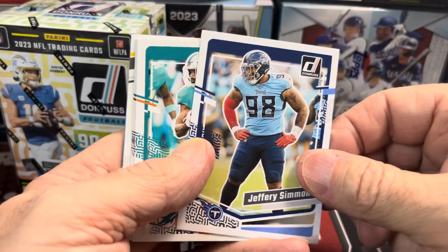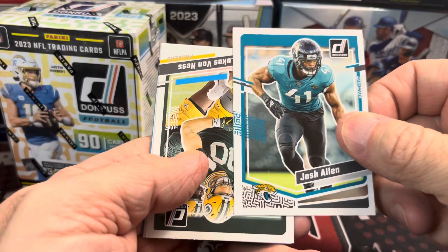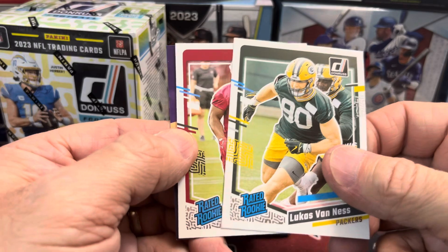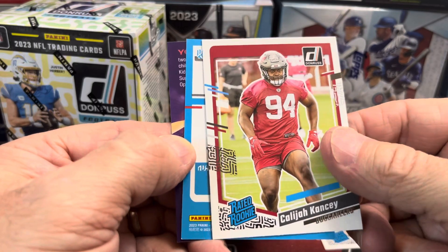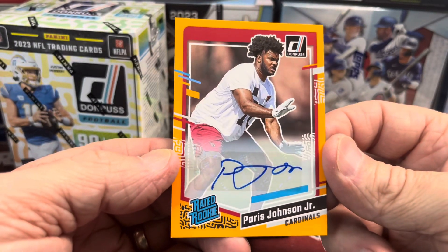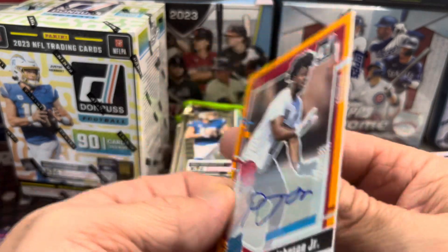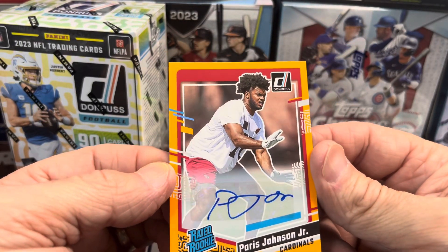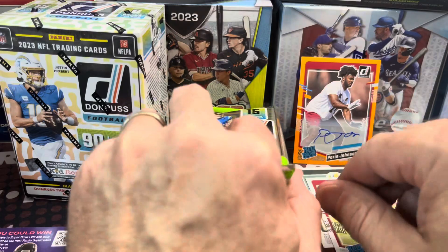There he is — Aiden Hutchinson for my Detroit Lions. Let's see if we can pull any of the top rated rookies. We have a Luke Vaness rated rookie, that's not a bad one. And then Chauncey for the Buccaneers. Then we have an offensive tackle autograph — it's an orange autograph. Is it numbered? I don't see any numbering on the back.